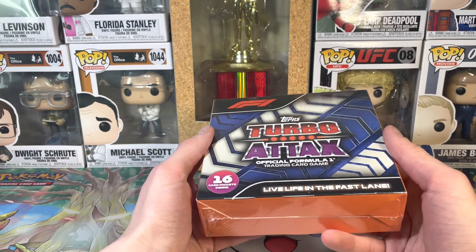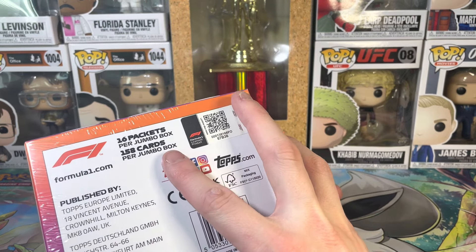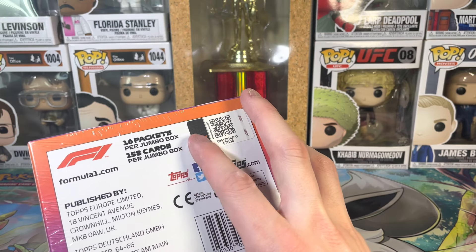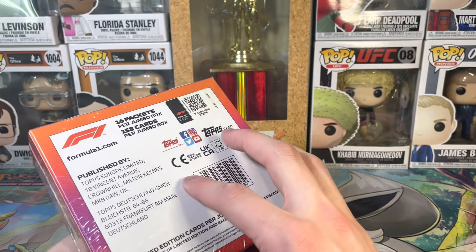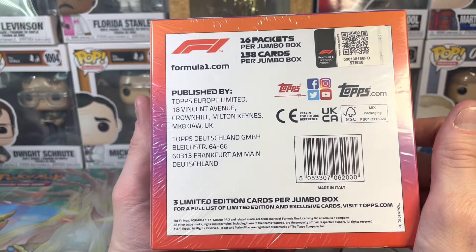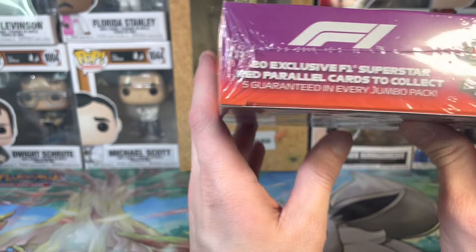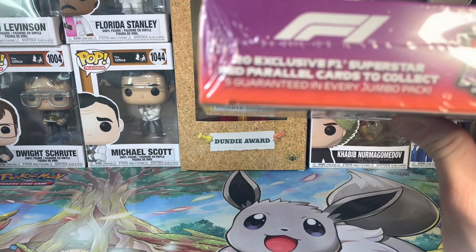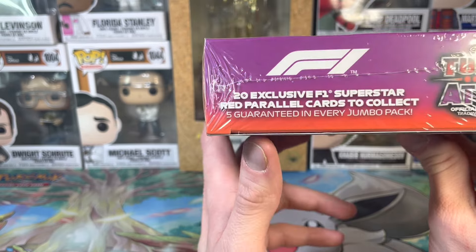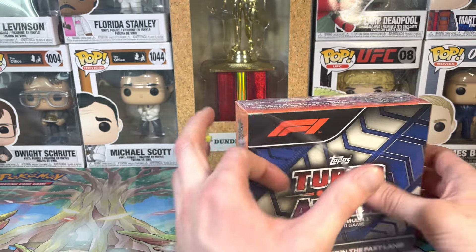It is a Turbo Attax Formula One jumbo hobby box - 16 packets per box, 158 cards, three limited edition cards per jumbo box. Pretty nice. There are top 20 exclusive F1 superstar red parallel cards to collect, five guaranteed in every jumbo pack.